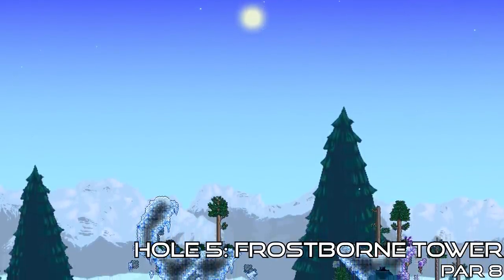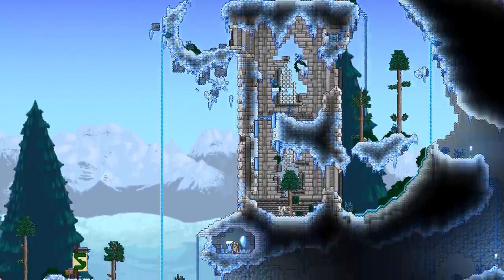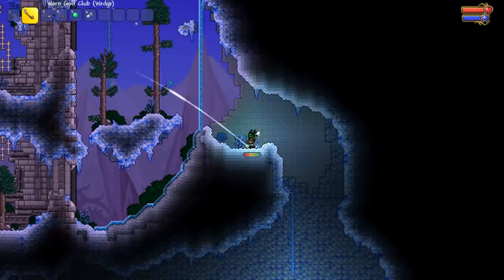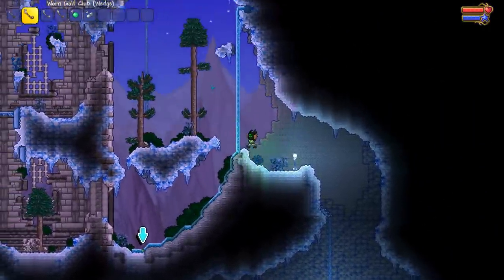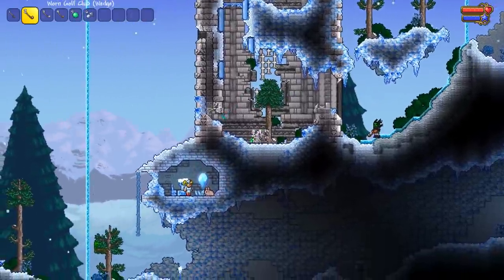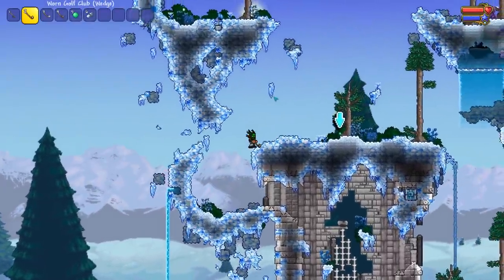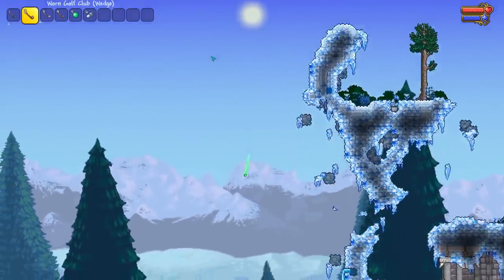Hole 5, Frostborn Tower, brings the chill as you enter the snowy biome. Unlike the other holes where you travel mostly horizontal, this one will force you to think about climbing upwards. Carefully take ball placement into consideration, as a poorly aimed shot can send you back down the tower. Another hazard is the ice block — golf balls roll much further on ice than on other blocks, so be sure your ball won't roll off the tower. I would recommend aiming for snow and slush: snow won't slow your ball too much, but slush acts the same way that sand does, requiring a wedge to escape. Once you've worked your way to the top, you will need to land your ball on a floating island — even a little too much power can send your ball soaring straight over and all the way back to the very beginning.